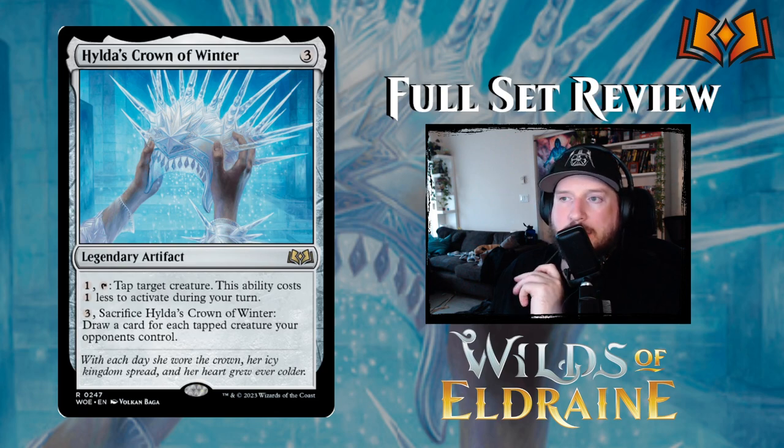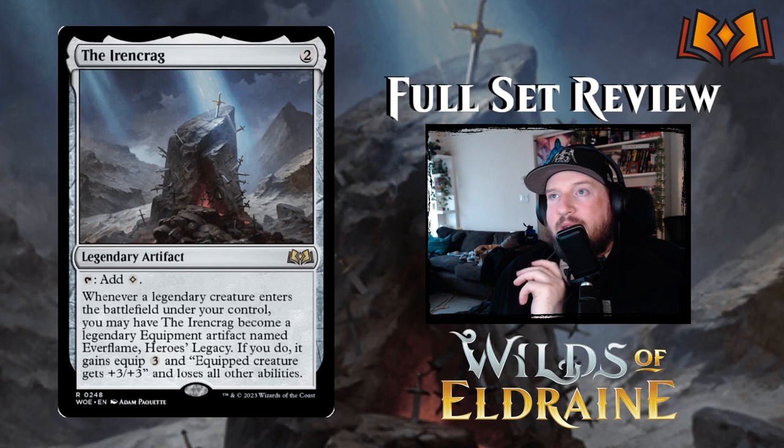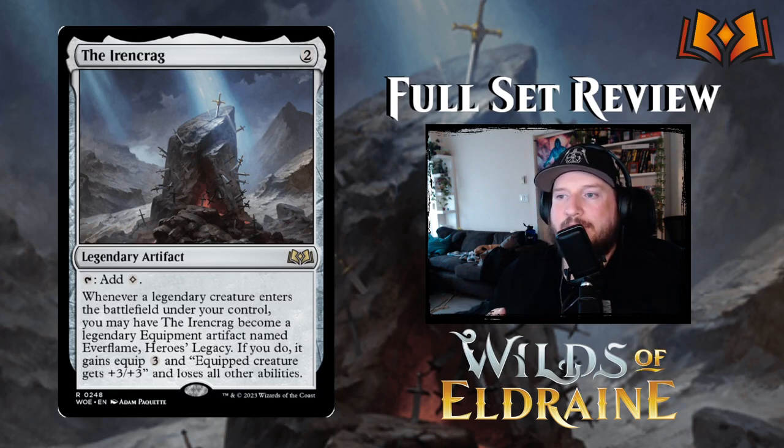You can also pay three to sacrifice the crown and draw a card for each tapped creature your opponents control, which works really well with other blue-white cards that can tap multiple of your opponent's creatures. The first ability makes it fit in pretty much any archetype, and it's decent in aggro because it turns off a blocker — so it's actually a lot better than average.